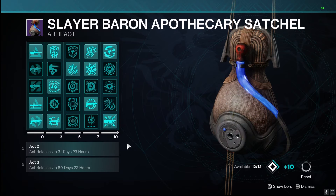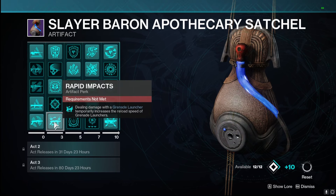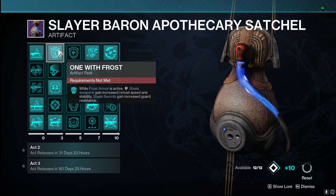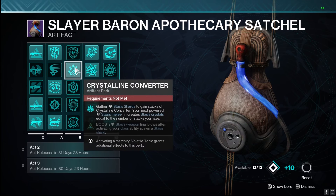Last but not least, we got the Apothecary Satchel artifact perks. We have our anti-barrier shotgun and breech-load grenade launcher for Overload with rapid impacts — pretty important. This gives us increased reload speed on our grenade launchers. We're going to use One With Frost — while Frost Armor is active, Stasis weapons have increased reload and stability — giving us even faster reload on our exotic. We're using Crystalline Converter, which is important for the melee side: gathering all those Stasis Shards builds up Crystalline Converter, and our next powered melee will create crystals equal to the number of stacks we have. We can shatter those, get even more shards, and it feeds right back into itself.